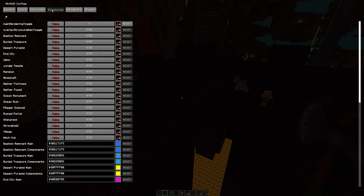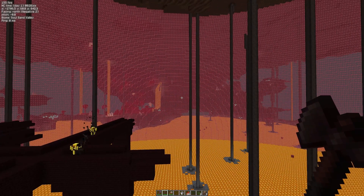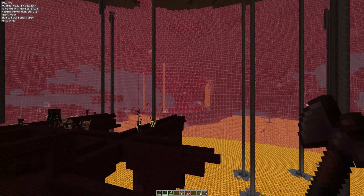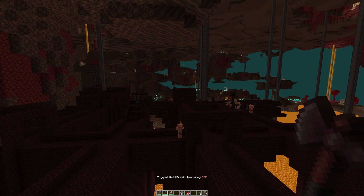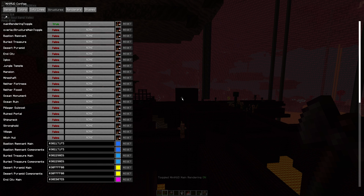We've got some tabs up here and it's the structures one that we're going to be dealing with today. The first thing we want to look at is this main rendering toggle. By default, this should actually be on. You can see the reset button is lit up because this is not set to true. If I hit the reset, you can see the main rendering toggle is now on. That toggles everything in MiniHud — I've got a despawn sphere set here and in the top left-hand corner I've got the F3 style debug menu on. If I hit that H key, it'll turn them both off and back on again. So make sure that's turned on to begin with.